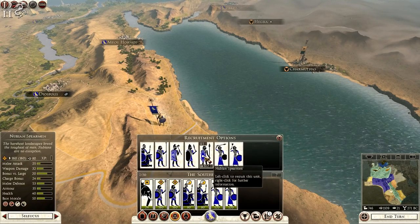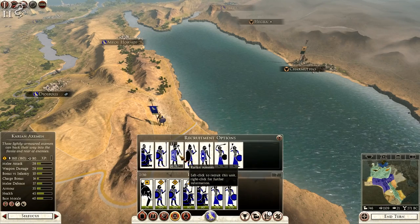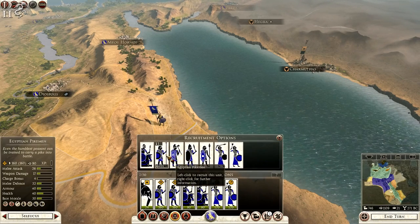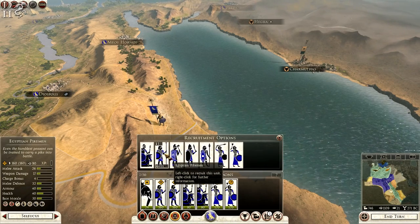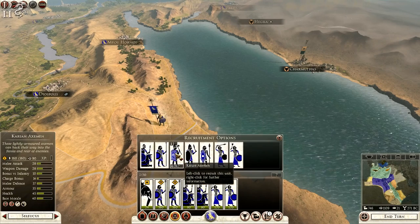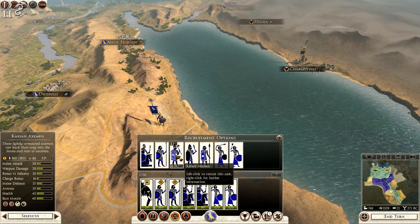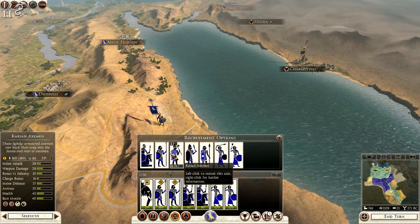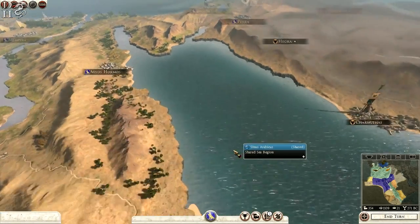We have cav. Comparing carrion axmen versus pikemen: their melee attack, morale, and health aren't as good, though their armor is slightly better and melee defense is better. I'll go with the unit of carrion axmen to get some variety in there.